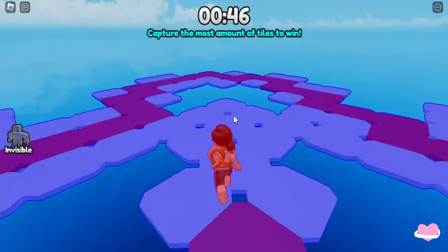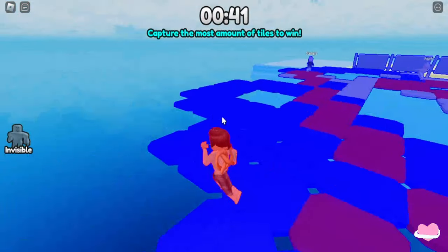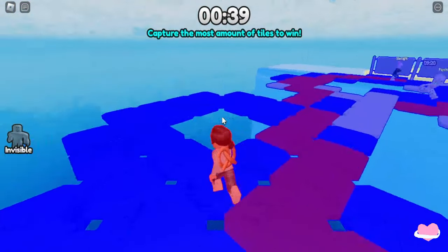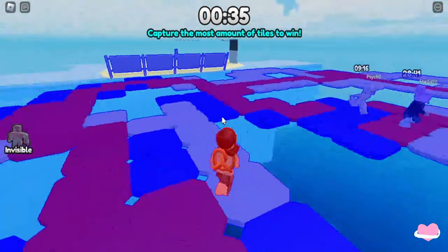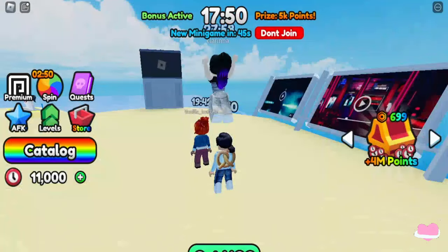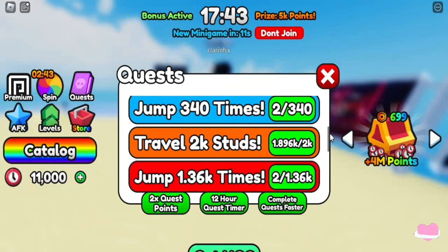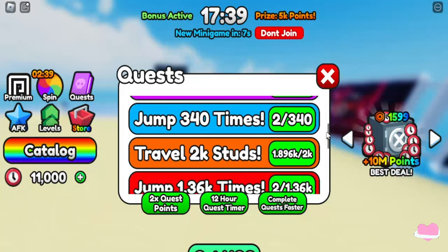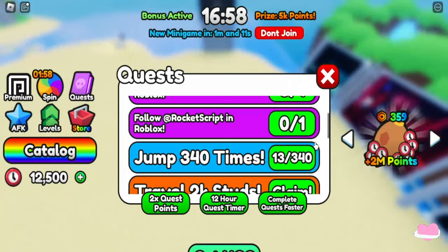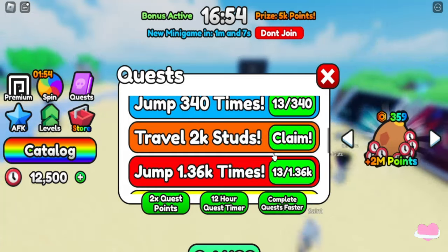Anytime you complete a mini-game successfully you get 1,500 time added, and the longer you stay in the game the more time adds on. You can also do quests. The simplest quests are: join the group, follow the creators, jump 340 times, travel 2,000 studs - because as you're doing the events you're jumping and doing obbies. Or play for an hour, or buy a game pass. Obviously play for an hour if you don't want to spend your Robux.